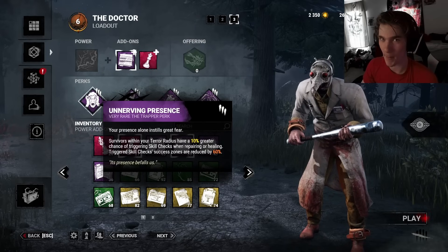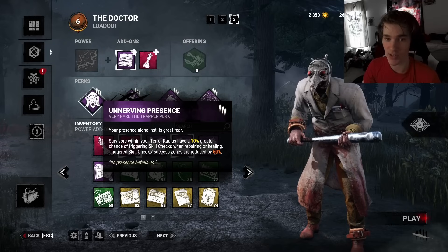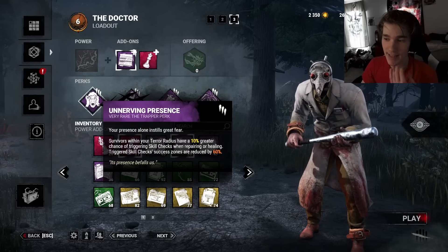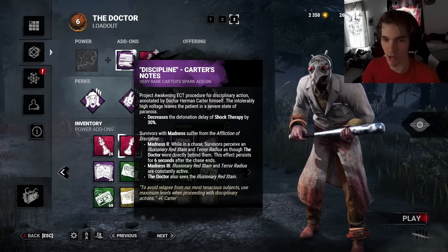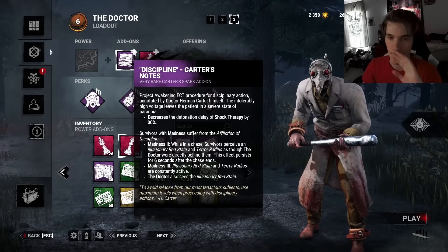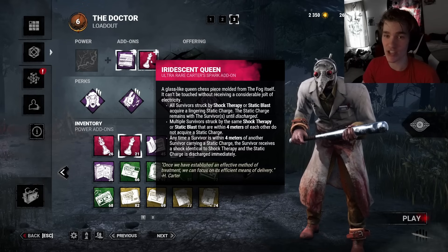Then we have Unnerving Presence. Every survivor within my terror radius - which will be bigger thanks to Distressing - will have harder skill checks and get them more often. That's basically the core of the build. We have Discipline, which in my Doctor experience is a must-have. When you use Shock Therapy it activates 30% quicker. It's easily one of his best add-ons.